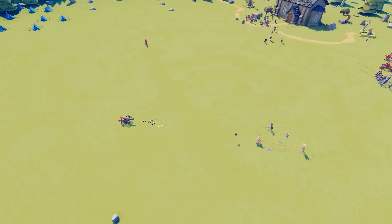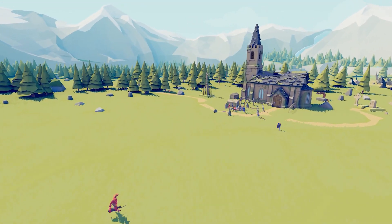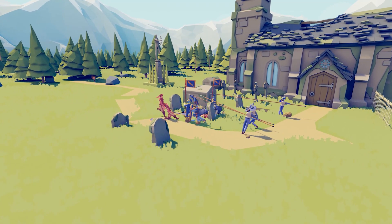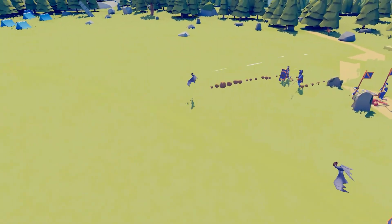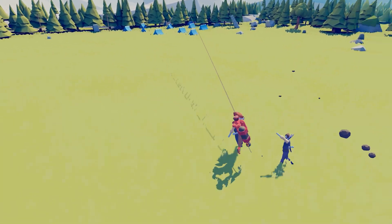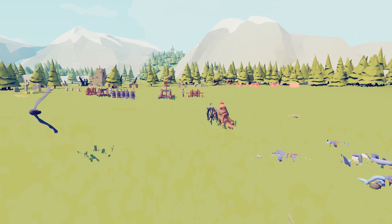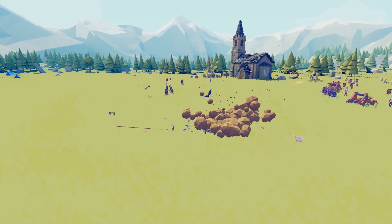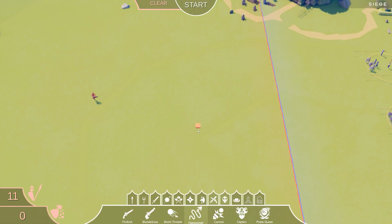A couple units already down — the tank already took care of those guys. The fencers are taking care of these guys over here — looks like they're not going to last long. Oh god, there we go. The tank took care of the ballista but we have an issue with these pirates.